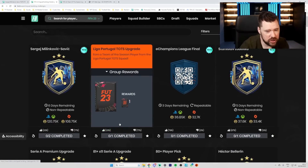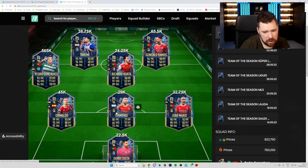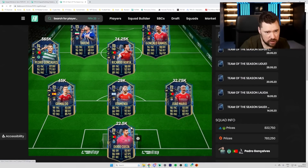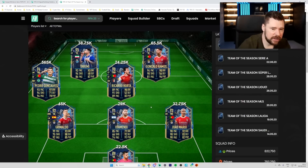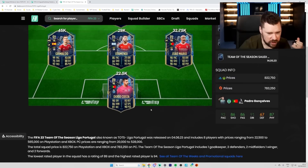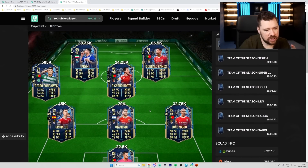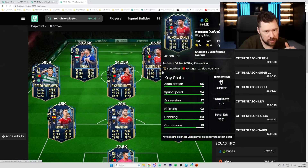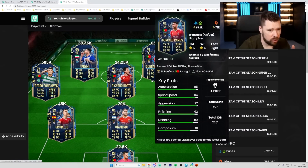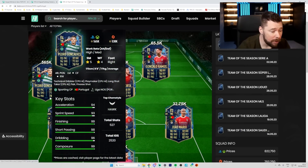When we look at the Liga NOS pack versus the Liga NOS SBC, the SBC is coming in at 34k. Remy is about the same price, Orta's cheaper, Otamendi's cheaper, Dry Mario is about the same price, Diogo Costa's cheaper, Grimaldo is a little bit more expensive. Grimaldo at 10k more, Carlos Ramos at 30k more, and Pedro Goncalves at way, way more — that is going to be almost unpackable.